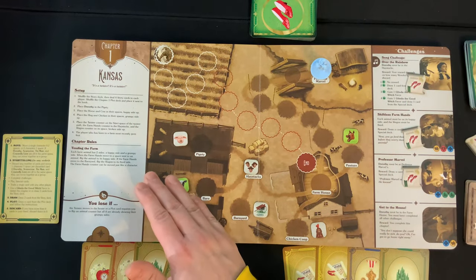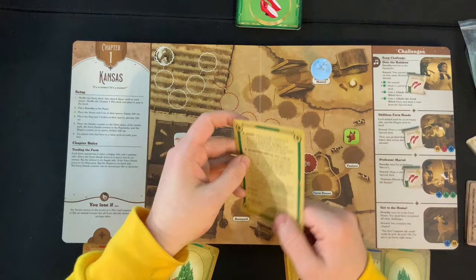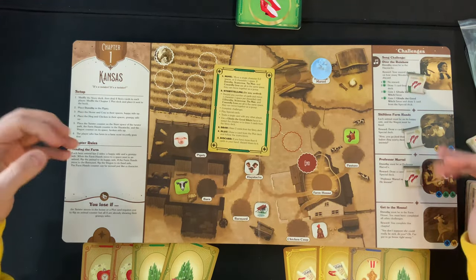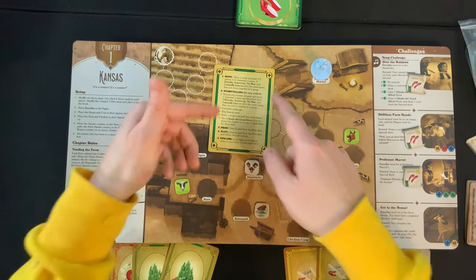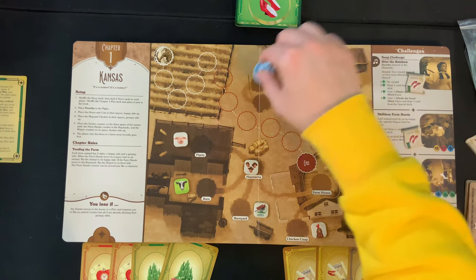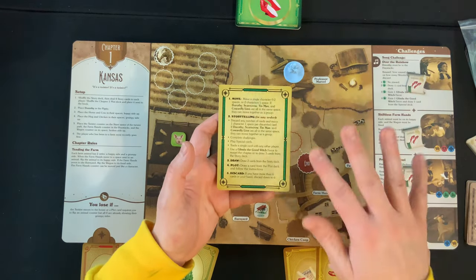To advance chapters, remove all pieces from the board, turn to the next chapter in the book, and follow the new setup instructions. Now let's get to the meat and potatoes — what you actually do on your turn. You don't control a specific character; everyone will be moving everyone on their turns. The first thing you always do is move: you can move a single character up to two spaces, or move two characters one space each. After moving, you get to the storytelling phase.